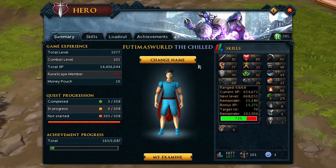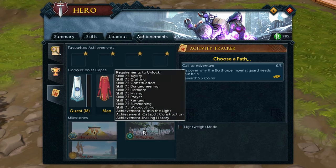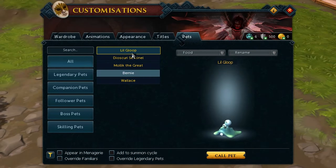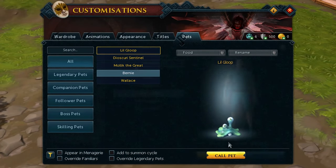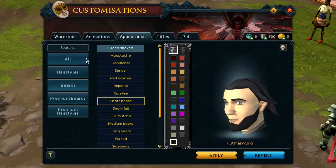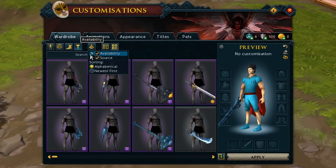There, a button shows you a summary of your account and can also allow you to check out various achievement sets. These can be used to set goals, as achievement sets do actually have rewards. The next button is the customization button, which allows you to summon pets, select titles, change your appearance, select animation overrides in case you own them, and change up your cosmetic outfit.